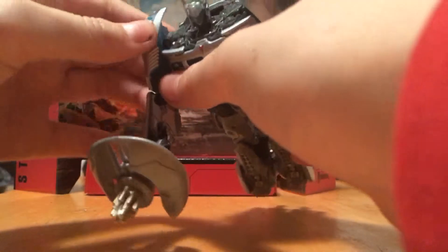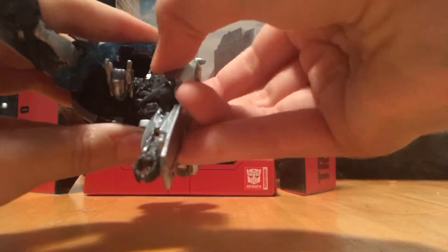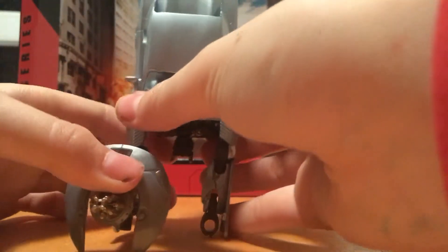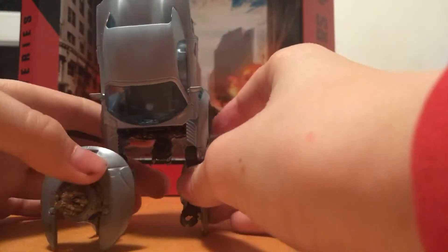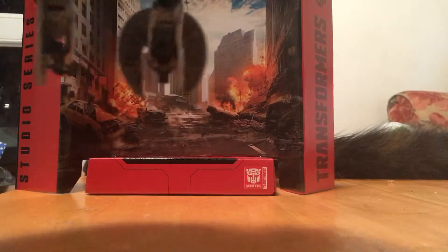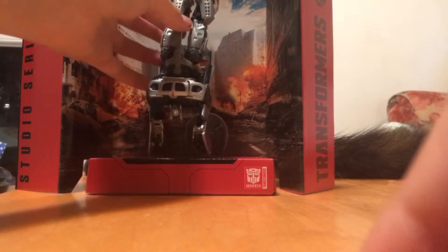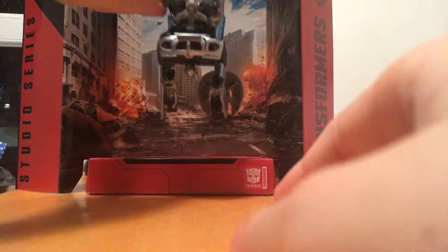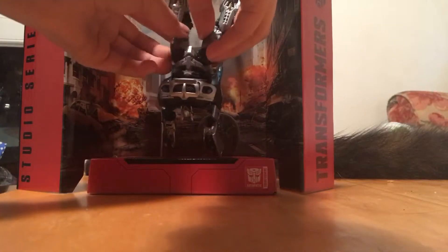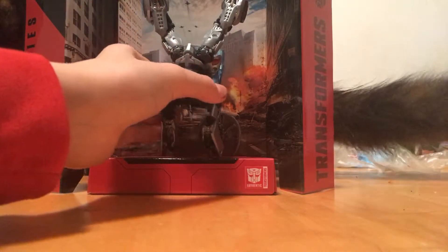Once you put his gun in his left or right hand, you can bring it to about there, then bring his arm up and out like that. You can have him posed like that, then bring out his legs — there you go, spring his leg out like that — and pose him your own way.